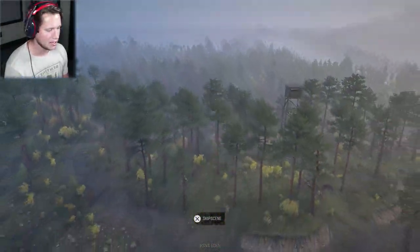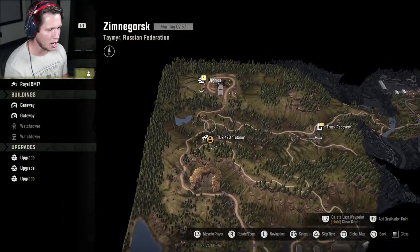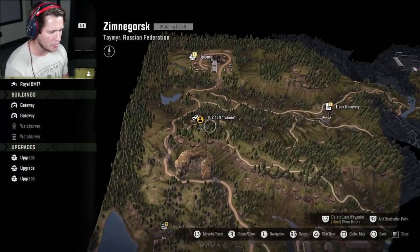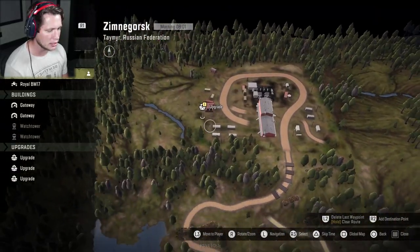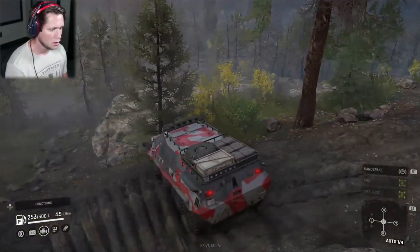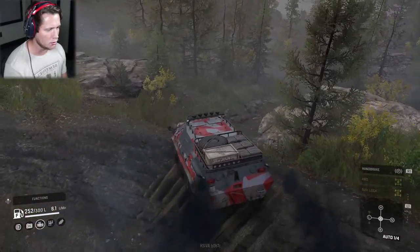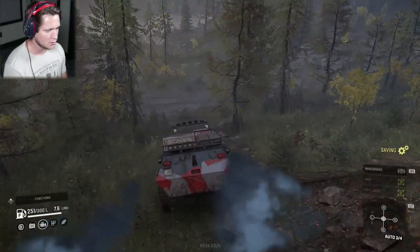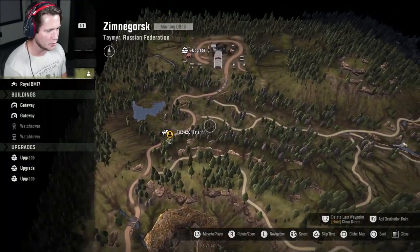Not too bad on fuel. Looks like there's an upgrade part near the farm, so we're going to go grab that. Heading back down the way we came, coming across this way. Let's go where no TUZ 420 has gone before — rolling over these rocks like it's no big deal.